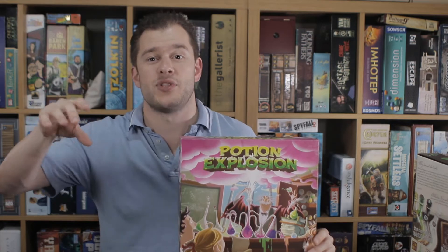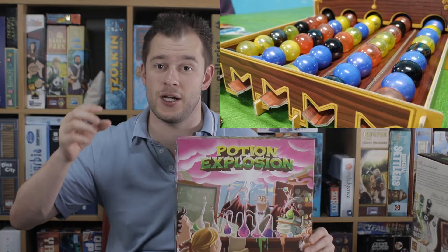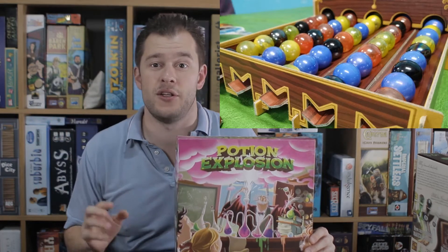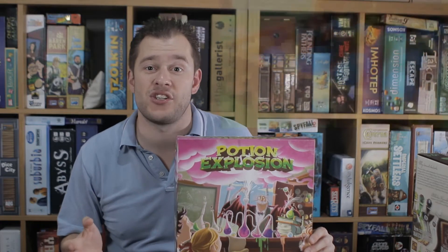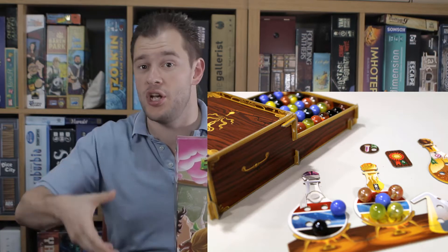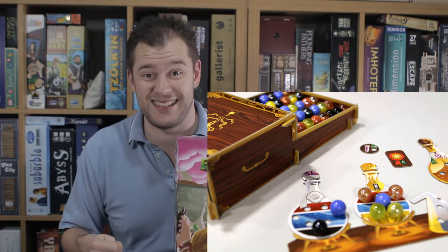You effectively dropped marbles into this dispenser unit and you were brewing potions. In order to brew the potions, you had to collect different colours of marbles. You did this by removing a marble from the dispenser so that the marbles fell down. And if you ever got marbles of the same colour to collide, they caused an explosion and you took those marbles out. The idea was that you were setting up chain reactions that allowed you to get lots of marbles so you could brew your potions quicker. When you brewed the potions, you got to drink them and get really cool special abilities, and you carried on and saw how many points everybody got.